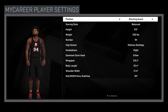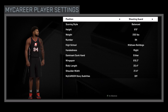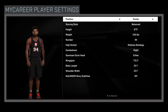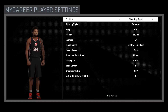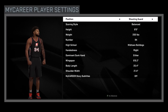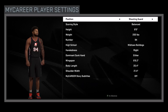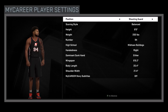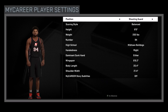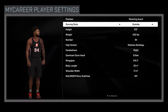Now before we start, there is really no overpowered position in NBA 2K16, which is a really good thing. But this setup here is without a doubt one of the best that you could possibly do. Our position is going to be shooting guard — bigger than a point guard so we can get rebounds and blocks when we have to, and quicker than a power forward and center so we can go up and down the court, vertically as well as horizontally on defense.